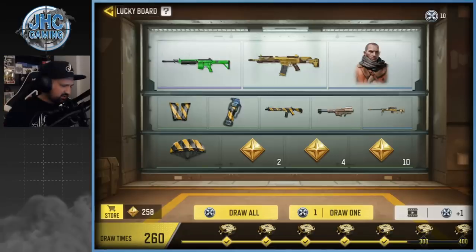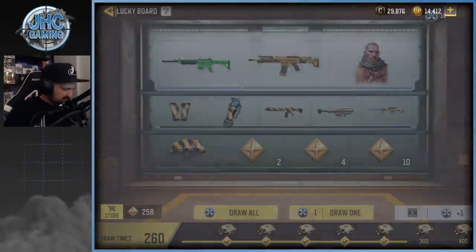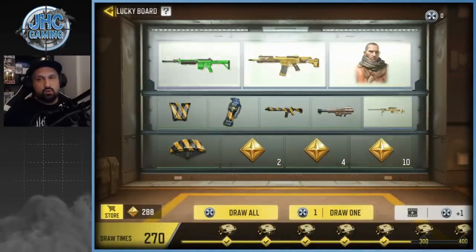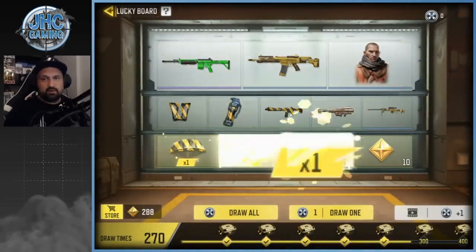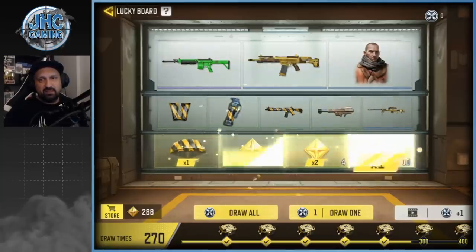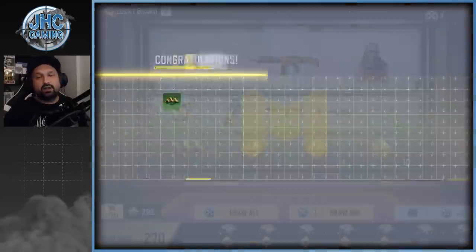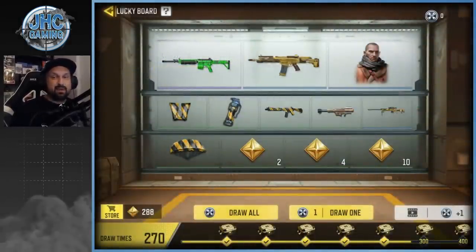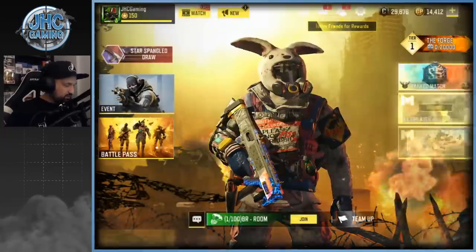The lucky board has Kravchenko, the DLQ, the LK24, a bunch of cool stuff — but so far I've gotten nothing, just yellow tokens. We got 10 spins as a warm-up. We got a parachute and a bunch of tokens. At least we got a 10 this time. The parachute is new so that's not bad, and yesterday was horrible, so this is better. Good warm-up.